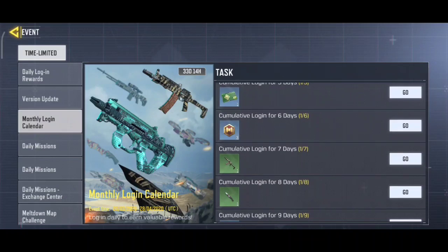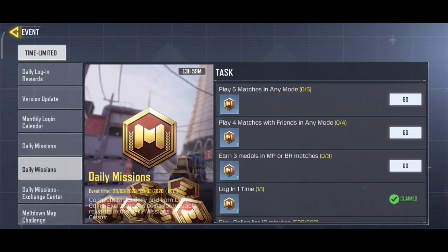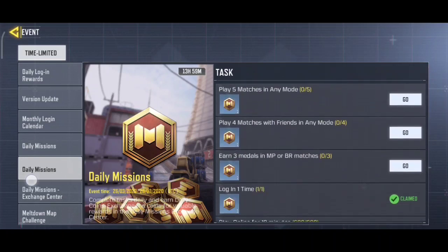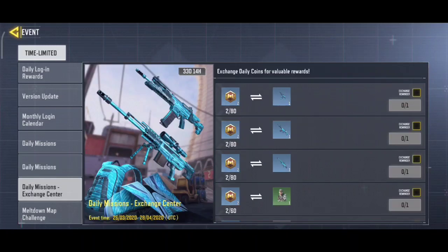You can then exchange these coins with the daily missions exchange center. These are all the coins you can get and exchange daily with the daily missions exchange center. These are the rewards you can see.